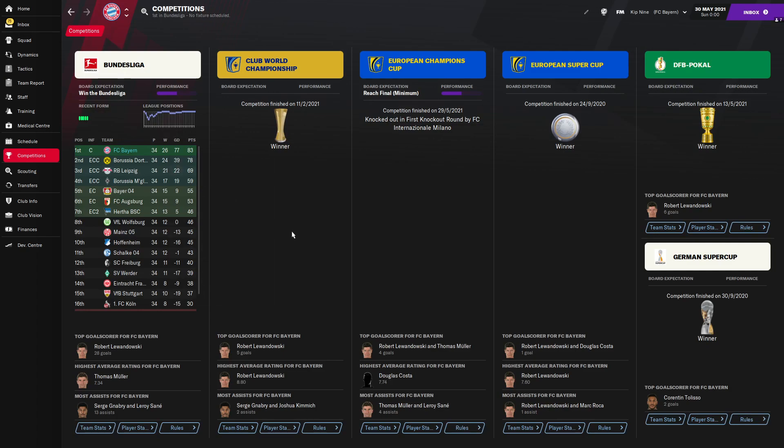Bayern Munich — we've won the Bundesliga, which is of course probably a typical expectation for any tactic with them, but it has achieved it. A very good goal difference, and a little bit of a gap between them and Dortmund. Along with that, there are four other trophies, so there's a quintuple won by Bayern Munich. Club World Championship — a 5-0 victory over Tigres in the final.